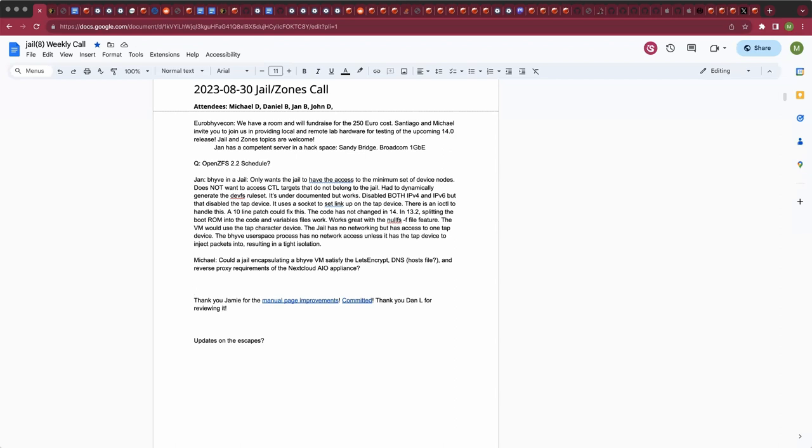The Nextcloud AIO image requires systemd and Docker and works well on a Debian no-cloud VM image, but really wants a reverse proxy and external Let's Encrypt. The question is whether that is possible using a jail that would satisfy those requirements so you can use it on the LAN without it knowing about the outside world. It probably uses nginx, and nginx can bind an HTTP or HTTPS service to a Unix domain socket, and a proxy can forward requests to a Unix domain socket.